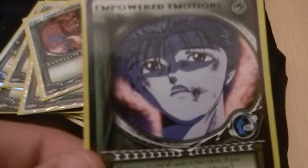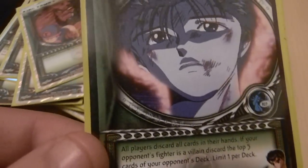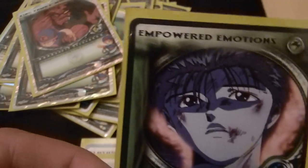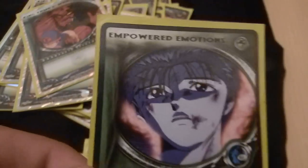King Yama's Wrath — staple in any mill deck, discard top five. Empowered Emotions — amazing card. Discard both players' hands, and if my opponent's fighter is a villain, he mills top five. So even if he's not a villain, I can do my whole turn and then just pop his hand before I attack.